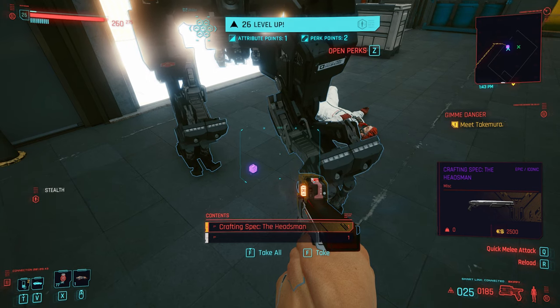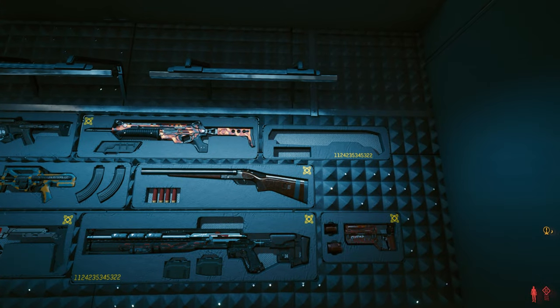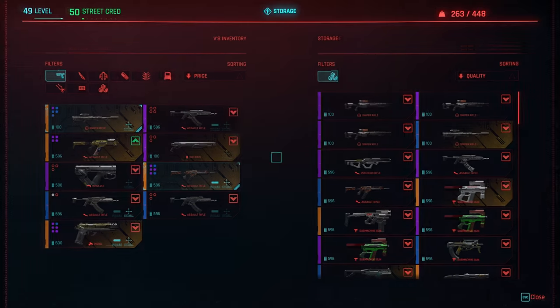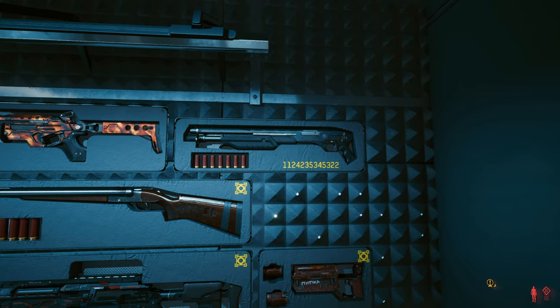So get the Headsman crafting spec and we'll get that crafted up and go back to V's apartment. This is the stash where it all fits — this is where it goes, you just put it in V's stash. You'll see it there. Thanks for watching guys, peace out.